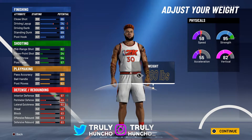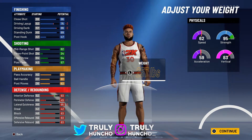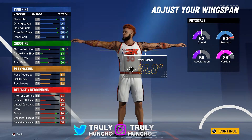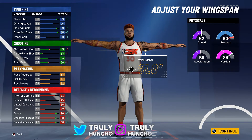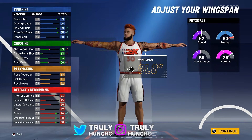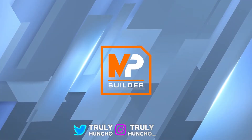For height, go 6'9" — that's the perfect height. For weight, max it out to get 95 strength, but actually keep it at 95 and don't fully max it so you keep an 83 vertical. For wingspan, max that out to get an 89 driving dunk, 95 standing dunk, and look at the block and rebounding ratings go all the way up — 91 wingspan maxed out. Your strength drops to 90, but at 99 overall it goes back to 94, and vertical goes up to 87. For takeover, choose Slashing Takeover so you can catch bodies.